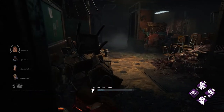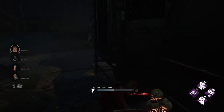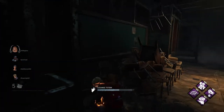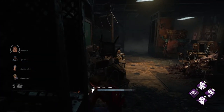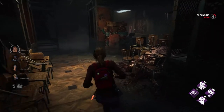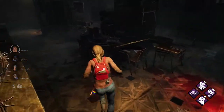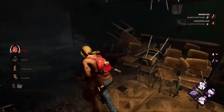Today's build is going to be more of a supportive info build, which is really effective if you're doing gens or if you're going for saves. Either way, it's a very strong build. Basically what it is, is multiple aura reading perks — Kindred and Situational Awareness, followed by using Ace in the Hole.